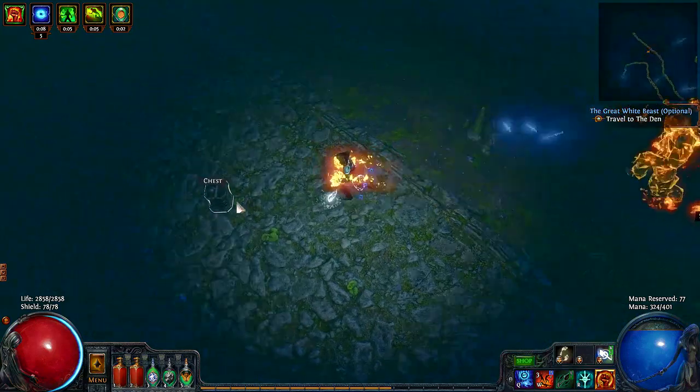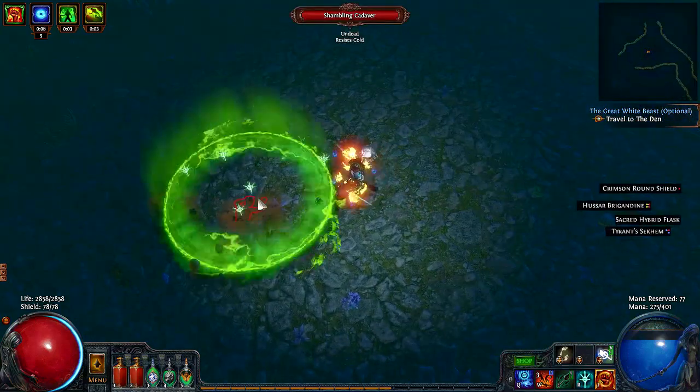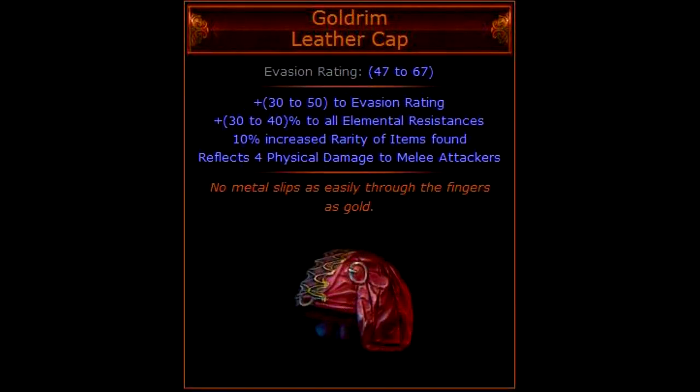So let's start with the helmet. For this item slot I personally think there is no better choice than the awesome Gold Rim. The reason this helmet is so good is that it provides such a substantial boost to all of your elemental resistances and it can be used right from the beginning of the game at character level 1. Having a Gold Rim will make it so much easier for you to maintain good resistances throughout the game, making you much more tanky and safe when leveling.